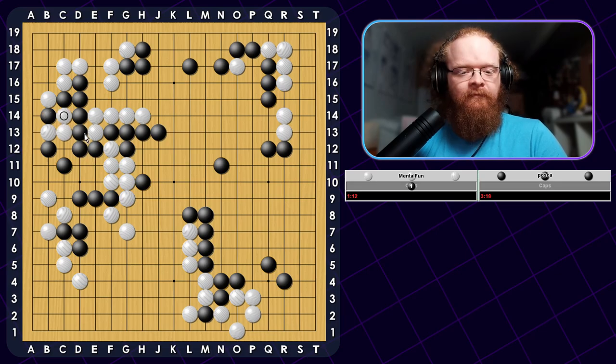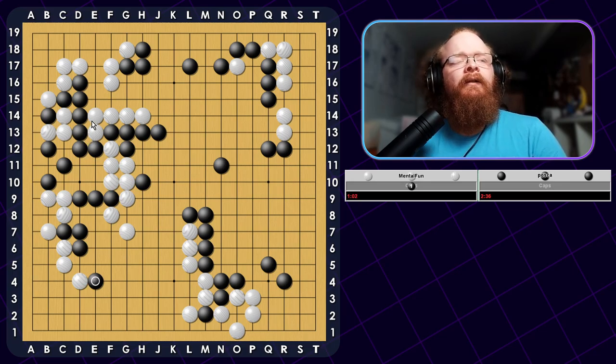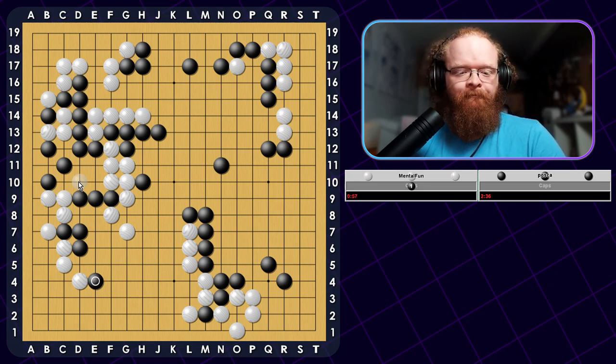I can just capture — I think maybe it was a misread for him. This gives me this move that I really wanted to play at C9, threatening to Hane and cut everything off. He does likely have one eye here now because he has this A13 move and the connection is Sente as well. This is most definitely a mistake. I guess he's just going to switch and live on the bottom instead. So I guess I can Hane one time.